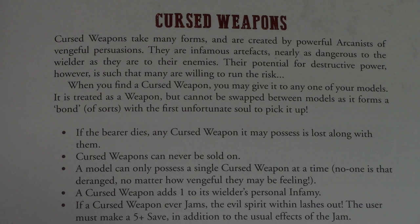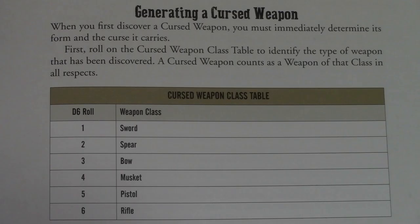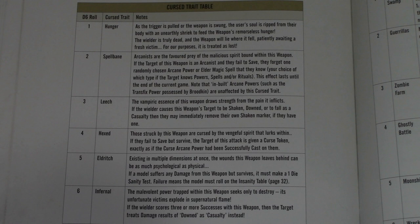Cursed weapons are interesting. You can only have one, and that character will never sell it. Their infamy goes up, and if they jam there's a chance the weapon hurts them. You don't know what the weapon is until you roll on a table — it could be a sword, bow, or rifle. It appears as a normal weapon until first use, when you roll on the chart. Roll a one and that character is gone; a two through six grants a powerful boon that can have major detrimental effects on whoever is hit.